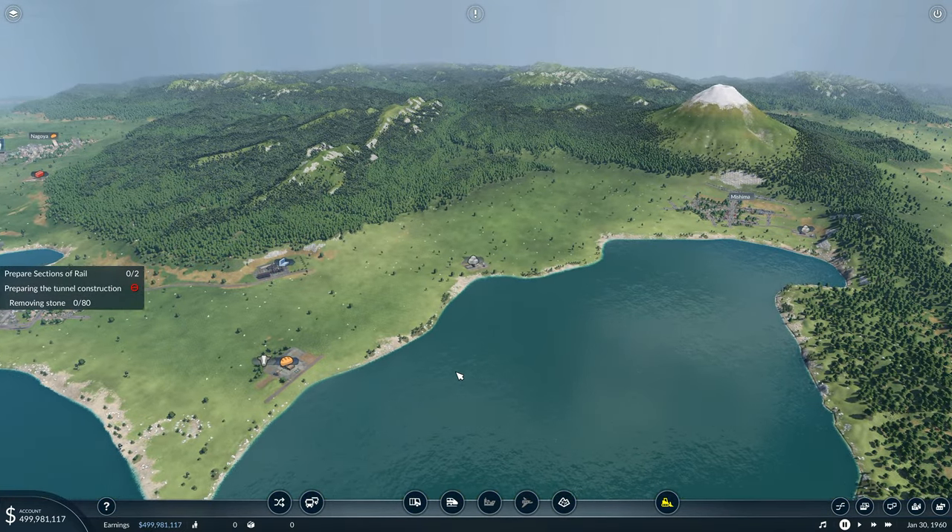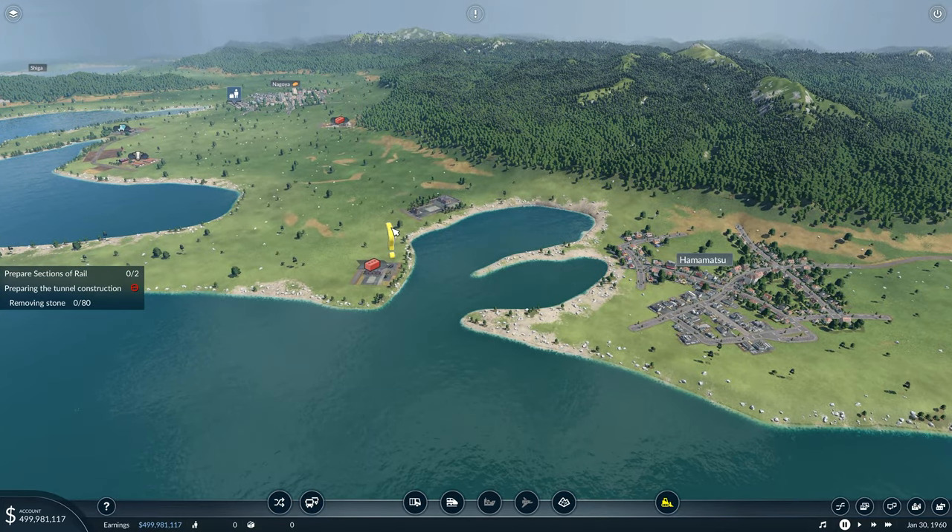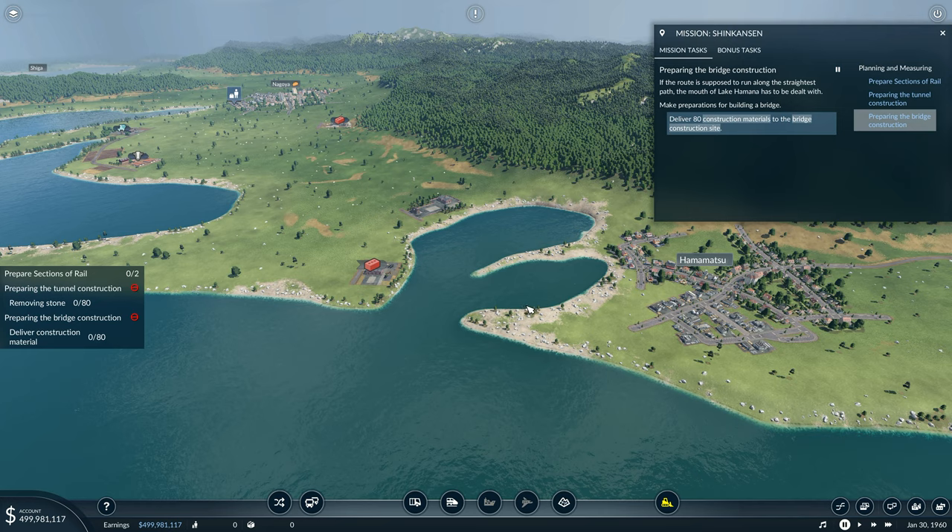I've got to transport 80 stone from here over to here. That's easy enough, even I can cope with such a complex task. Then, if the route is supposed to run along the straightest path, the mouth of Lake Hamana has to be dealt with - make preparations for building a bridge. Deliver 80 construction materials to the bridge construction site.